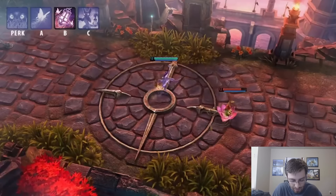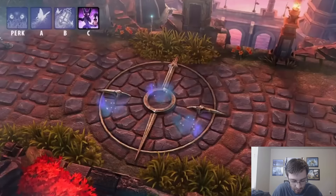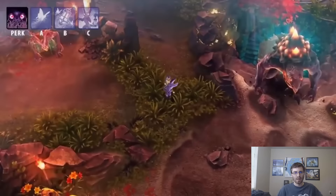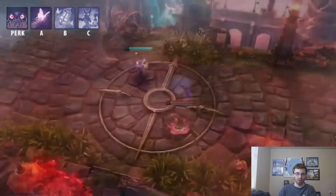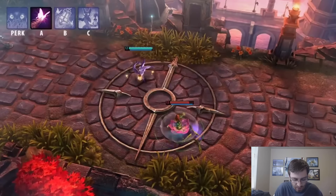His A ability, Blinding Light: Flicker commands his fairies to swarm a target location, dealing damage to enemies standing within it. When the effect expires, the fairy light roots any enemy heroes still within the area. This is like a skill shot — you've got to place it right, and hopefully in congested team fights you get it on more than one hero, since it roots them so they can't move.